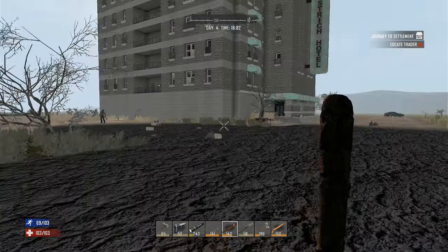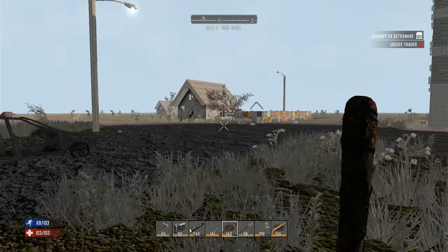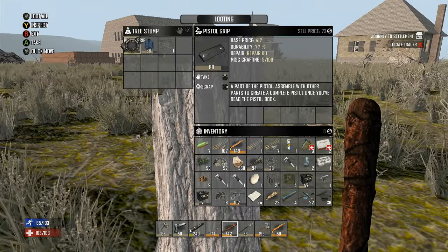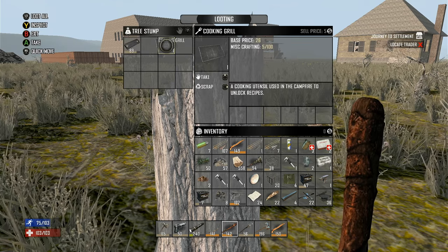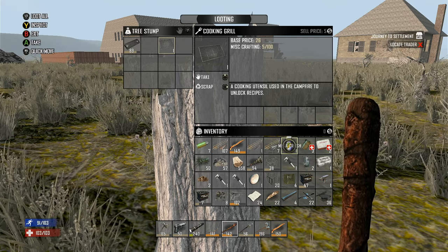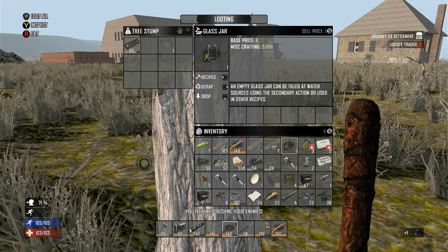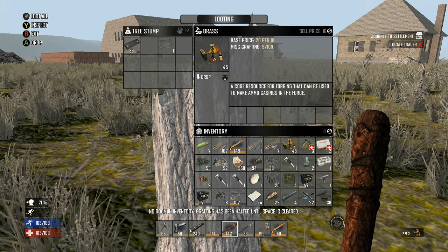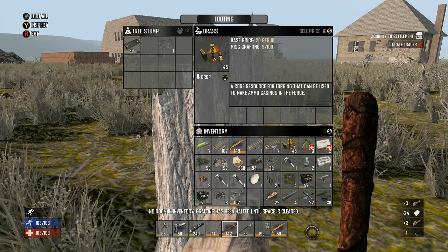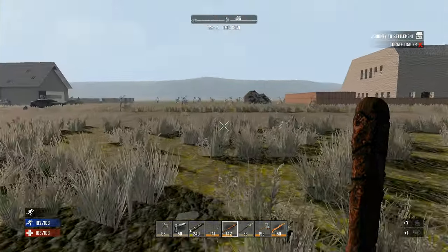Getting the forge going and getting forged iron crafted will let me craft a hunting knife pretty early. Now that we have the sledgehammer, getting into places should be a little easier. I can put some points into Breaking and Entering. Pistol grip, blue shirt. I don't have a cooking grill. Let's drink the mega crush. Get rid of the glass jar.